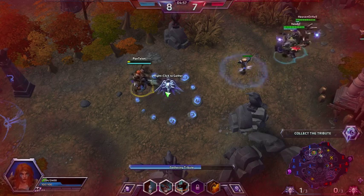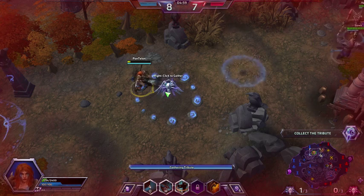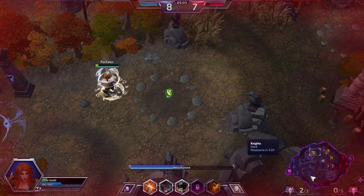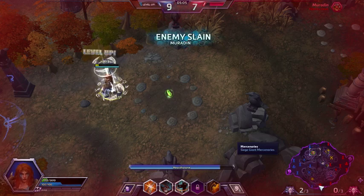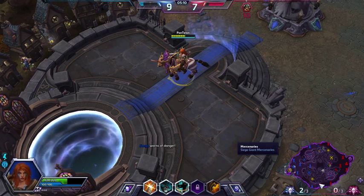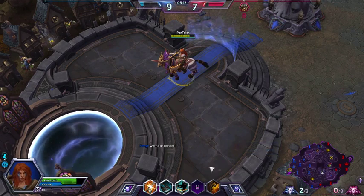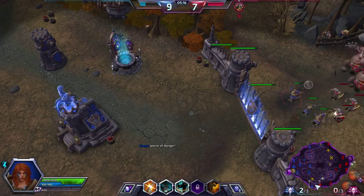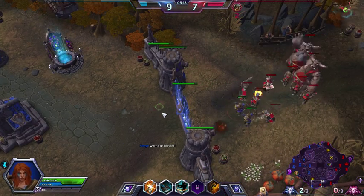Once that giant skull is at the bottom, it'll work. So I'm going to hit the bottom lane. By the way, you can mark the map by holding ALT and then pressing with the left mouse button. You can drag it between telling people danger, going there, etc. It's actually quite useful to tell people where you're going.